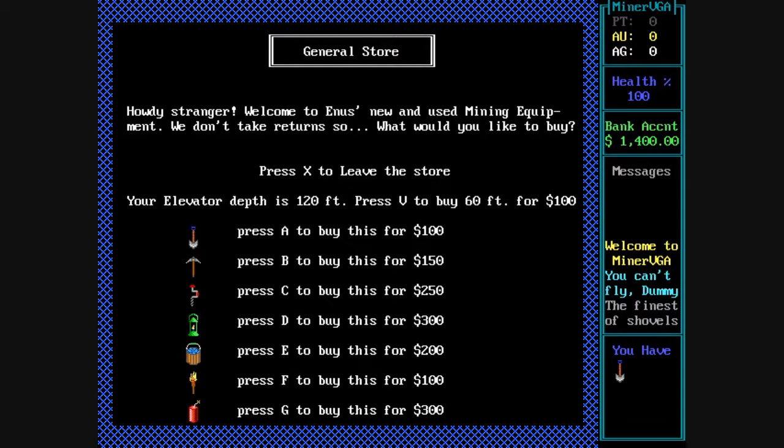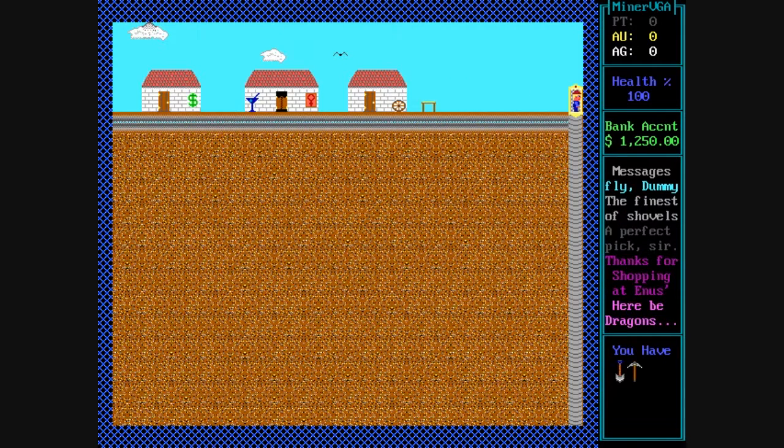You spend the game digging for silver, gold, platinum, and occasional diamonds. There's a nice general store in the game where you can buy equipment, and then you head down the mine shaft and start digging through the dirt.